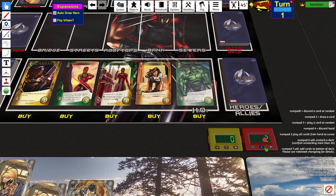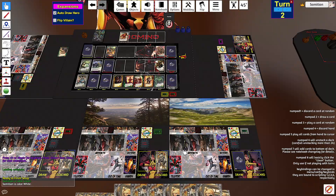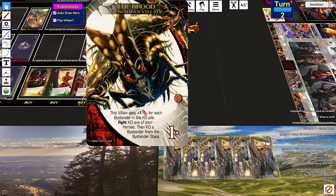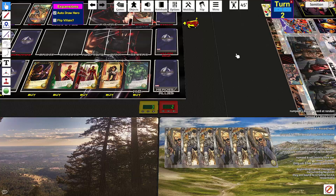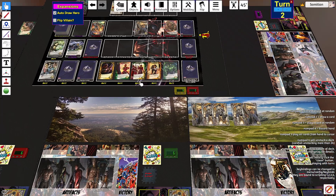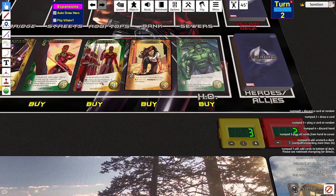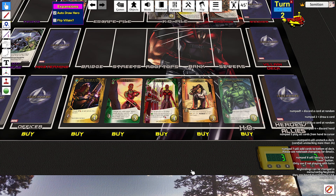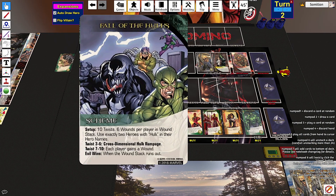I'm going to start by taking this. I get a plus one attack for each bystander in the KO pile. Fight — KO one of your heroes, then KO a bystander from the bystander stack. Fight this for one. I'm going to KO an agent, and then KO a bystander from the bystander stack — it's a lawyer. I'm absolutely taking this on this side's next turn. Hurl Trucks is good — it is a Hulk card for Cross-Dimensional Hulk Rampage.